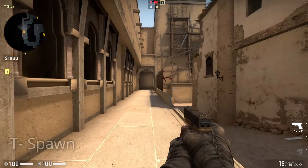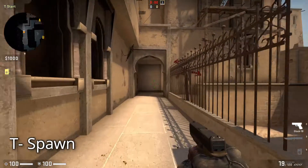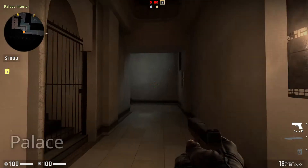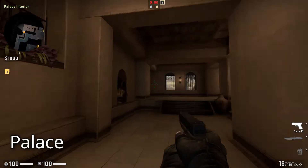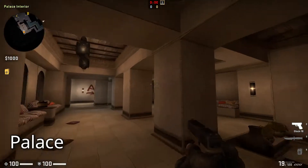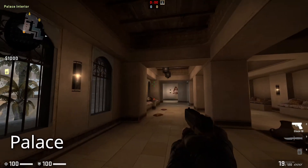We will begin with T-Spawn. This is the place where the terrorist side spawns. This is all T-Spawn, and this is the Palace — the building that can be used to enter a bomb site from T-Spawn. A lot of people like to call it palace interior, but I like to refer to it as just palace.